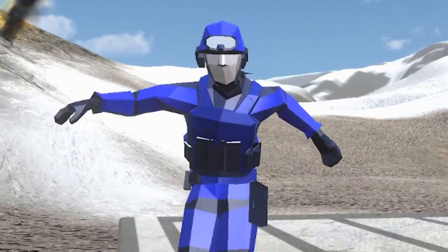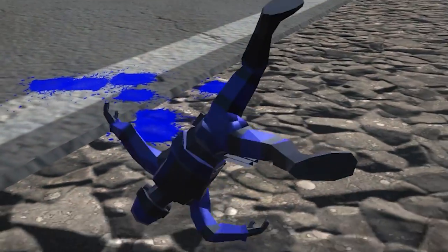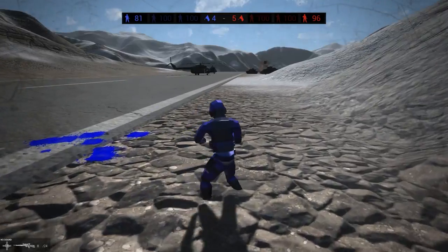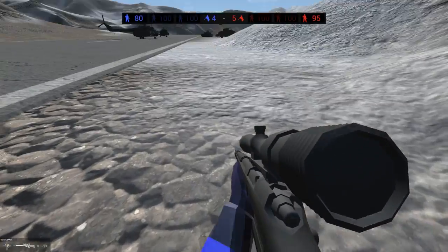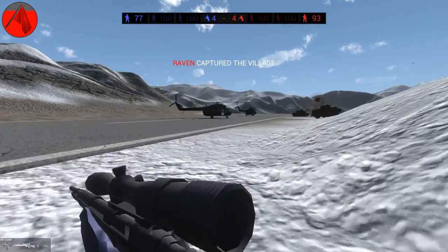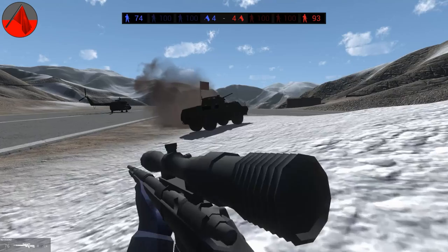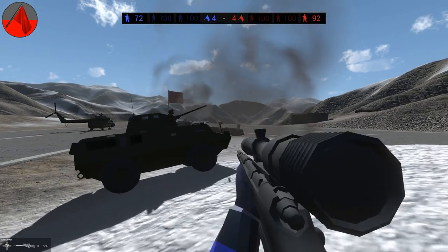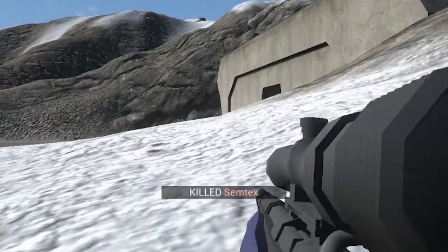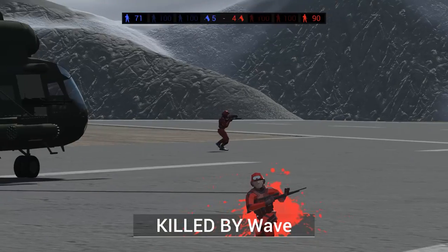I forgot to pack my parachute. Luckily my knees just snapped in two places. Nobody's here protecting the vehicles, so I might just go ahead and commandeer one. I could take this airfield — there are a hundred bots, but look at how big this map is. Holy crap.